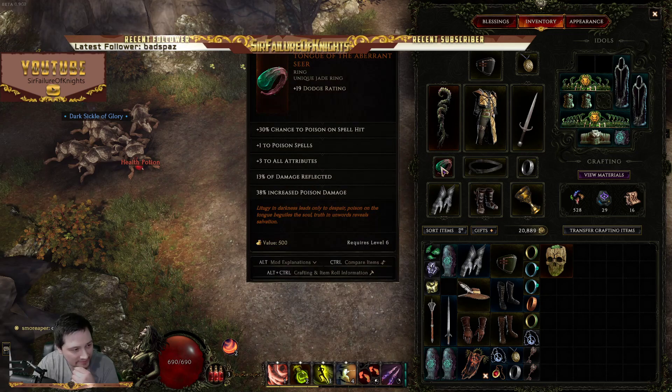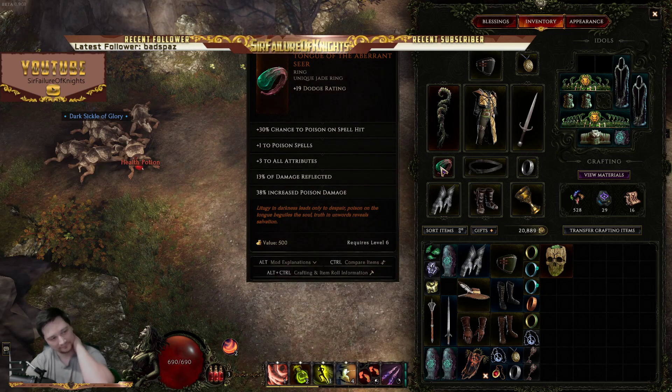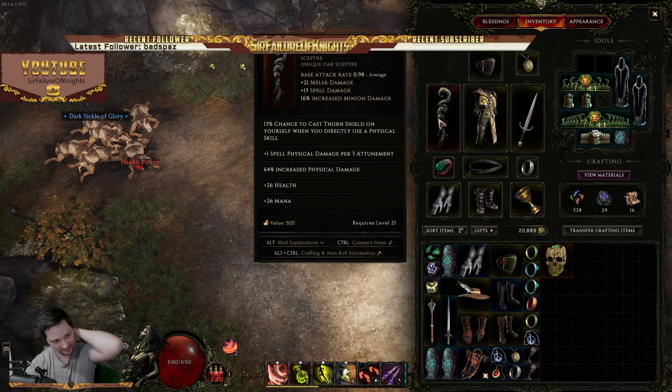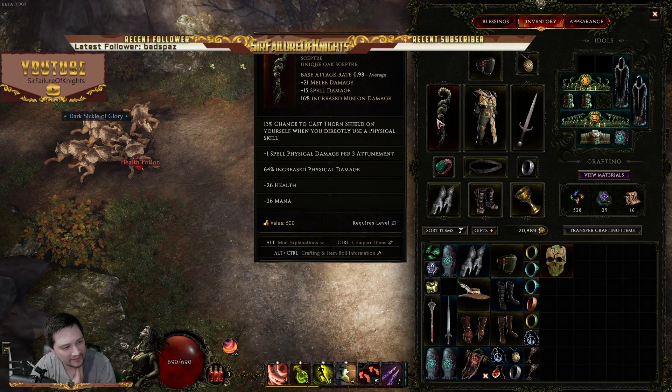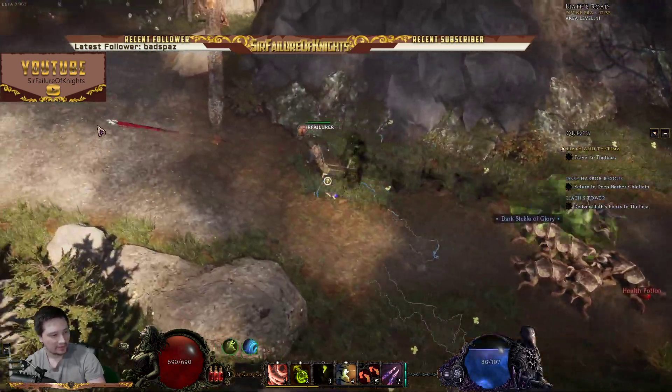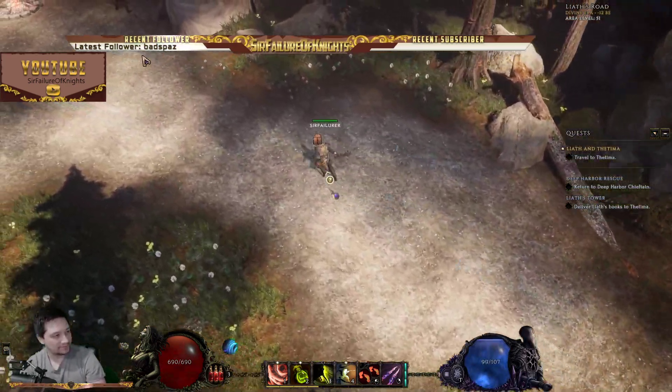It's the ring — that's right. The ring does all the poison stuff. So yeah, it works really good with this staff. The staff still helps a little bit, but it is mostly physical damage. It does do some spell damage though.